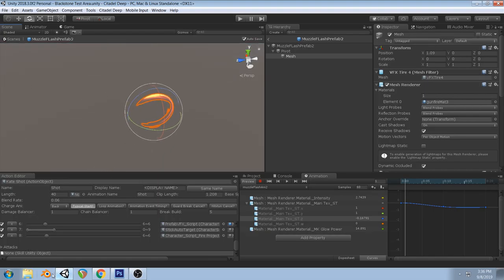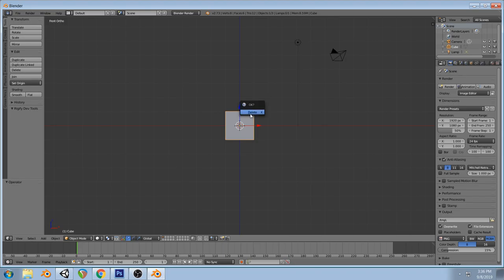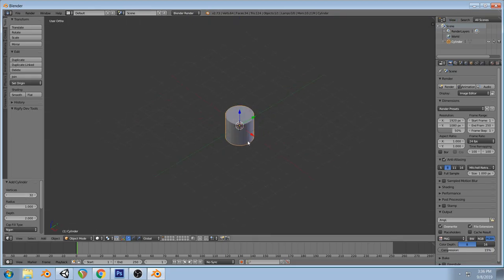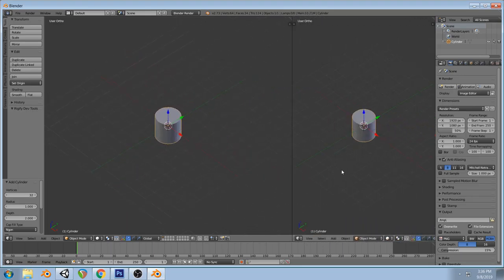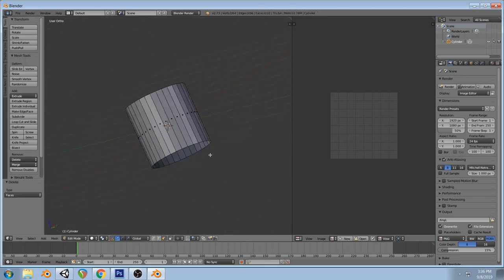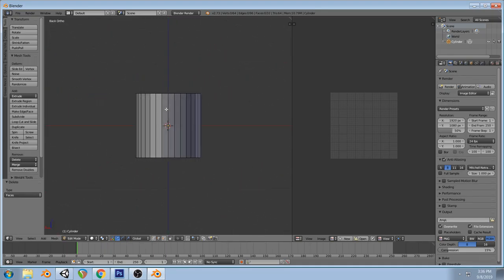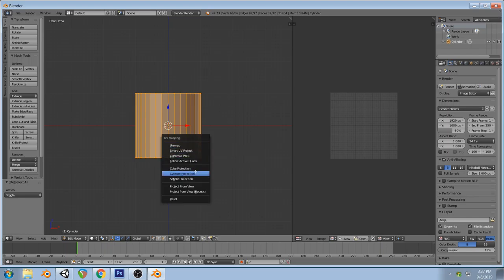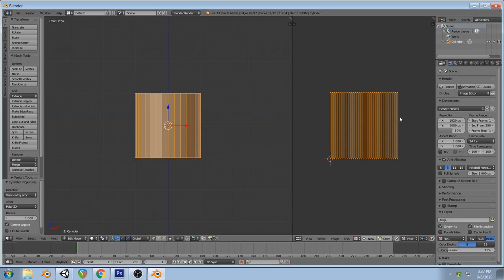So to do the whole thing from scratch, open up Blender. Delete everything, hit Shift+A, create a cylinder — it can be however high poly you want, I'll just do the default. Open the image editor, hit Tab, then X to delete faces. Grab the back edge, hit V — that works better a lot of times, though sometimes it totally messes up. Hit A to select all, U to unwrap, do cylinder projection, and it worked fine. That's our base — already good to go.